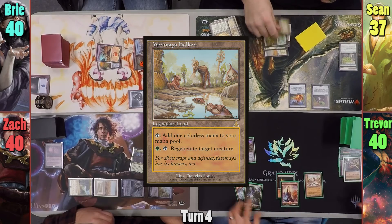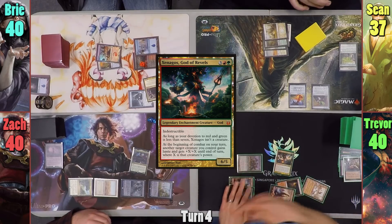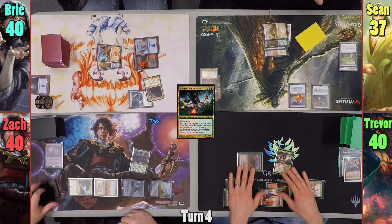Trevor draws and plays a Yavimaya Hollow. He brings out Xenagos, and faster than you can say combat, he has the trigger go on Palachranos and swings him at Zack for 10.